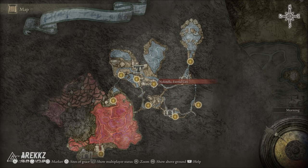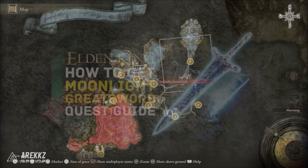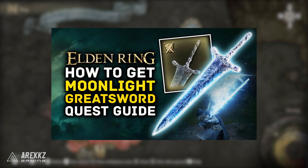To get this weapon you will first have to complete Ranni's questline up to the point where you unlock Noxtella the Eternal City underground. If you haven't done this before, we have a video on the channel for how you get the Moonlight Greatsword, which you can get after completing this questline — refer to that video to find out how to get to Noxtella, then come back here to get this weapon.